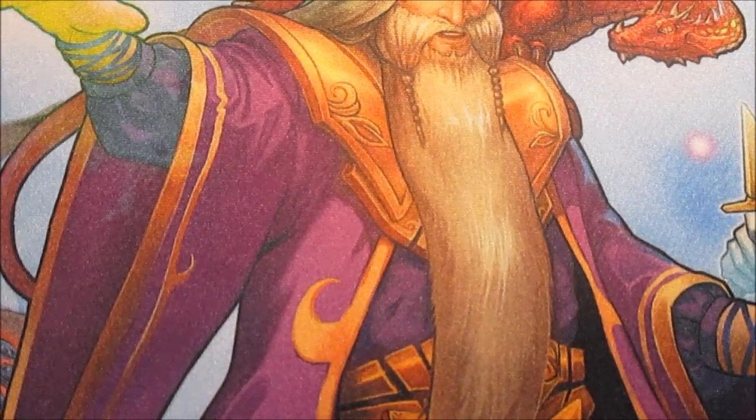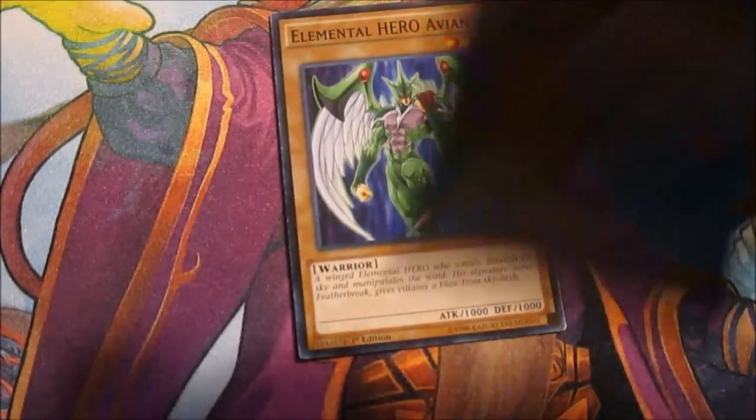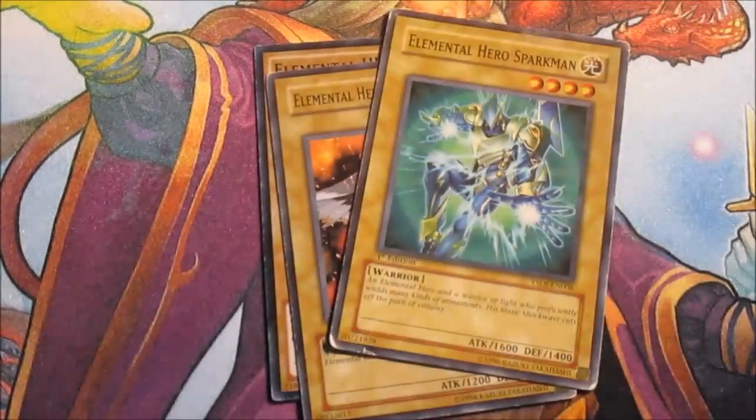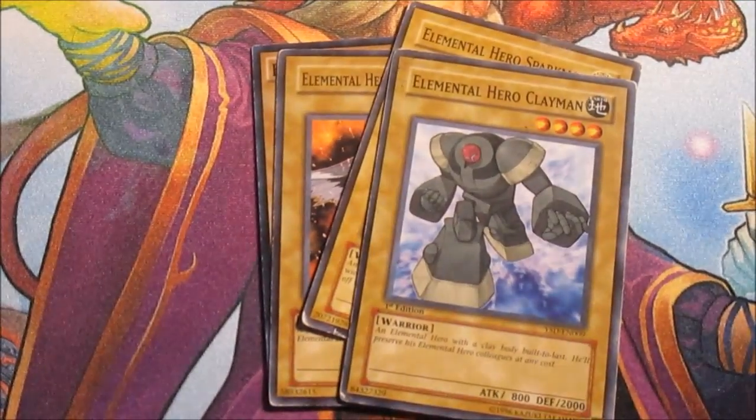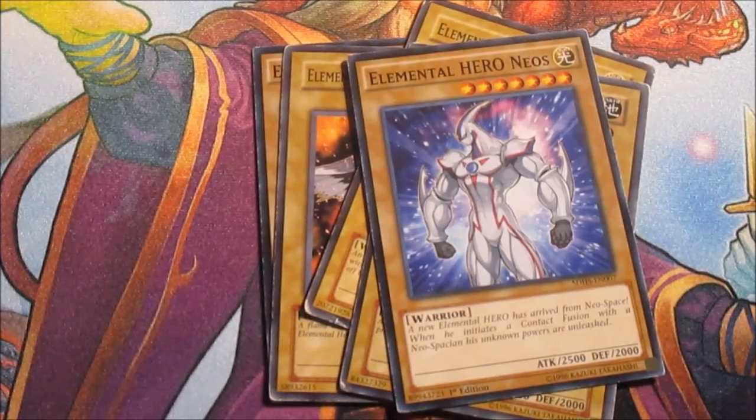We're going to go into the five main vanilla monsters here: Avion for Wind, Burstinatrix for Fire, Sparkman for Light, Clayman for Earth, and Neos because he's Neos.